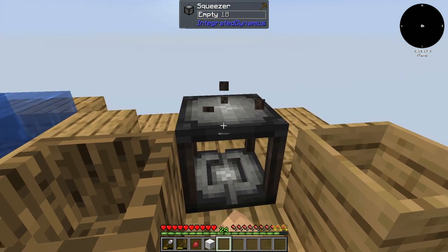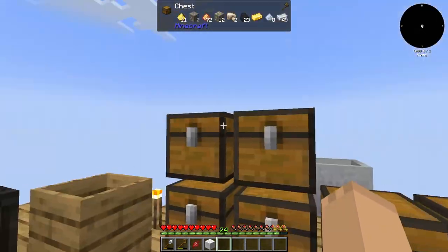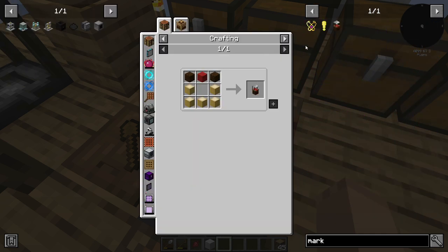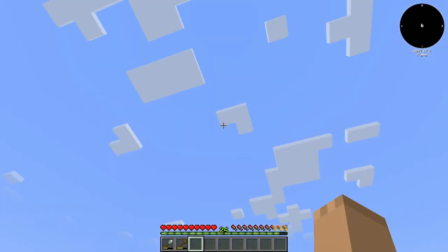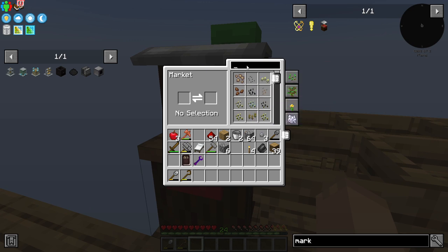I'm very tired of hopping on this already. So what we're going to do is start out by making a marketplace. We've got us the marketplace - we'll set the marketplace right here. We'll see the guy coming down, and we say it is a tree that I want.